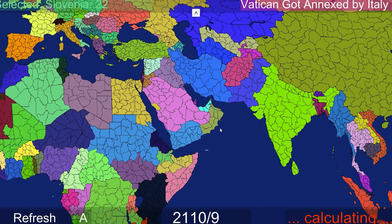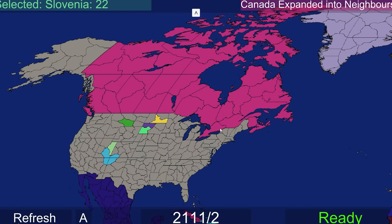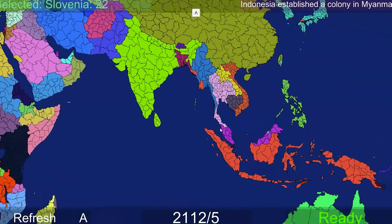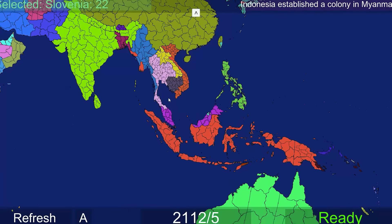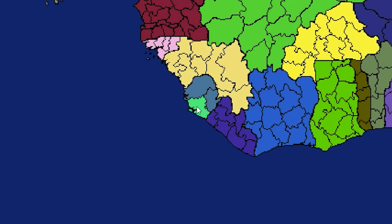Oh, I thought Croatia annexed Slovenia - I think it was the other way around. The Vatican has been annexed by Italy. Sad day. Canada has expanded into neighbors - they probably kicked Sweden out. Indonesia with another colony, this time in Myanmar. Poland doing a little bit of African imperialization, going after this part of the Ivory Coast.